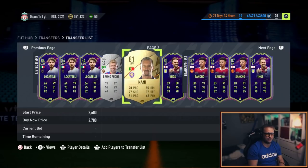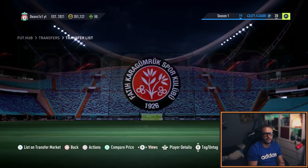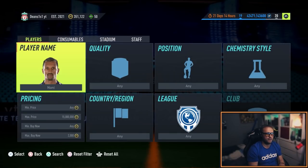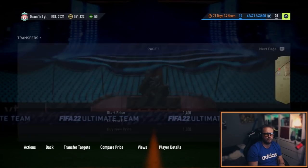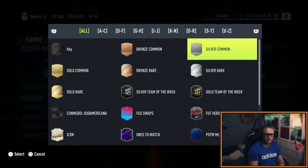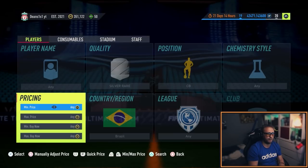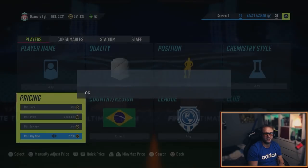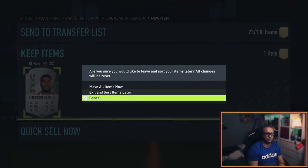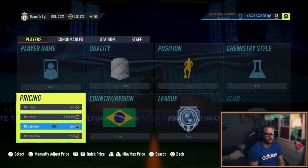But as you can see all these Nanis have just sold. There's one Nani left at 2.7k — I'm probably going to get stuck with that one. I've still got some of the other cards. I want to quickly check the silver Brazilians again — that's quite a nice little filter to be hitting up. If it stays up quite high it's definitely worth playing around with.